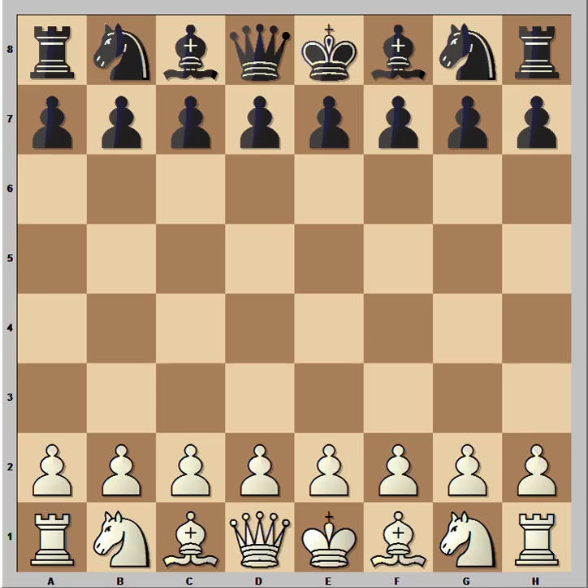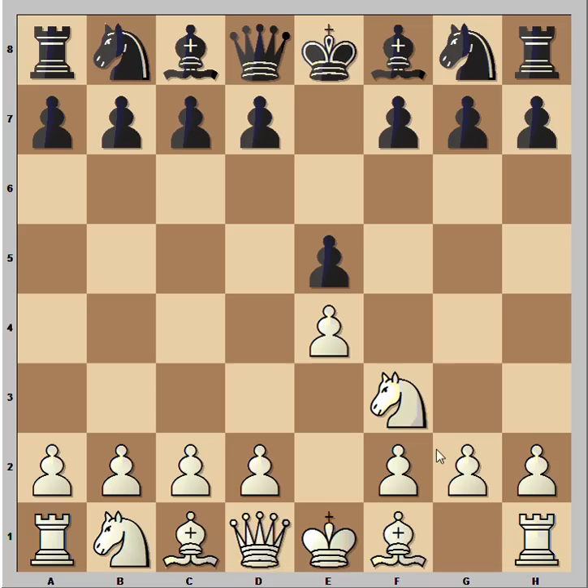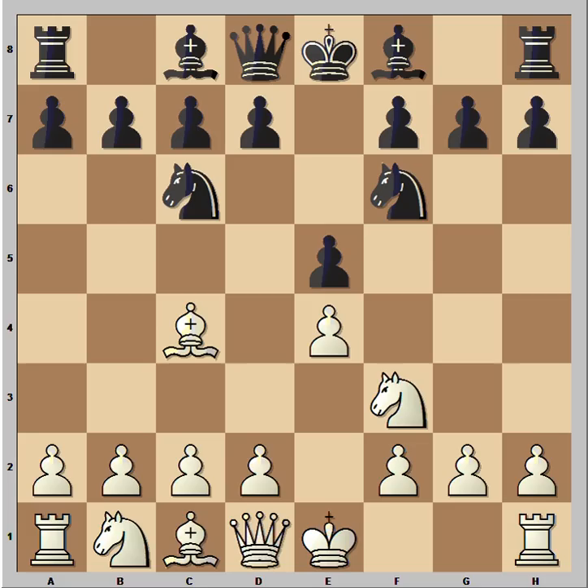It started with e4. Black played e5, knight to f3 attacking the pawn, knight to c6 defending, bishop to c4, knight to f6, and we have the Two Knights Defense. White played d4, he takes d4, and white castled.